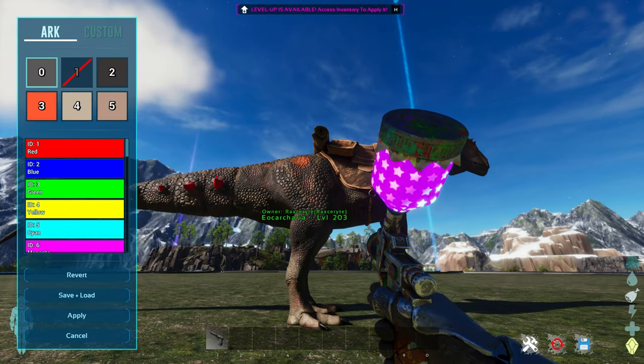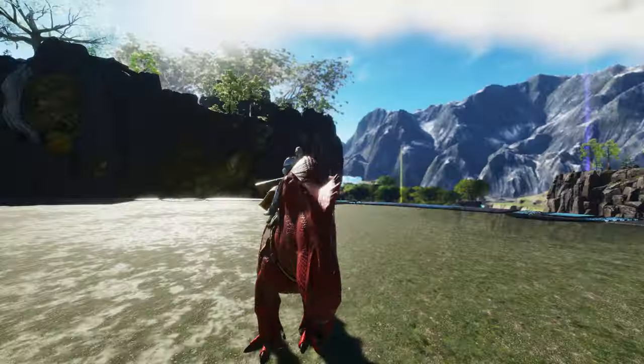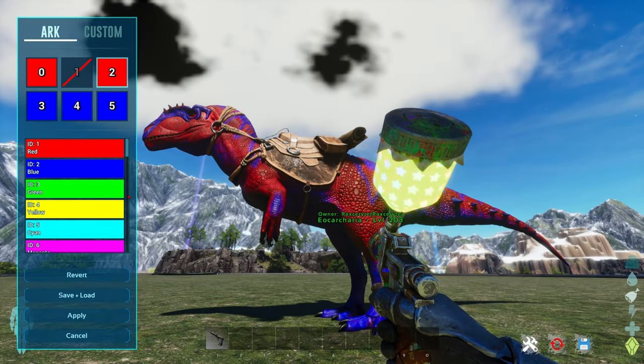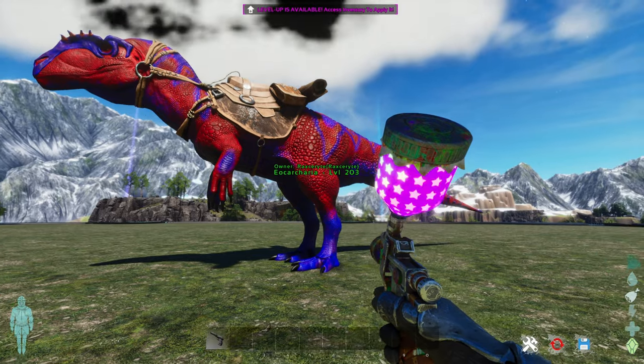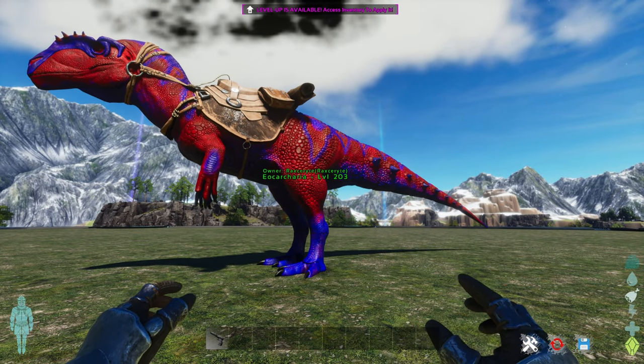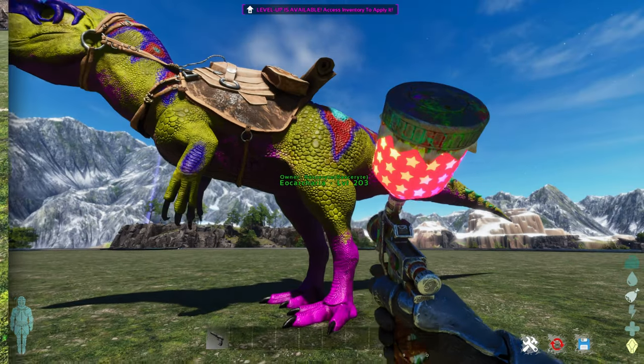You know what else is fun? Coloring your dinosaurs. You want a red dinosaur — now that's a good looking dinosaur. No longer want just red? Want red and blue? Well, you can do that too. This mod will completely color your dinosaurs easily, and it's not even that hard to craft. Now that's what I call art.